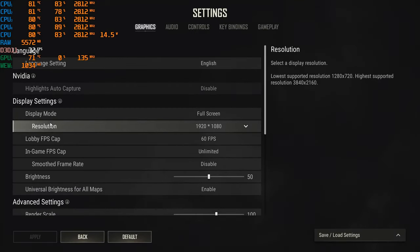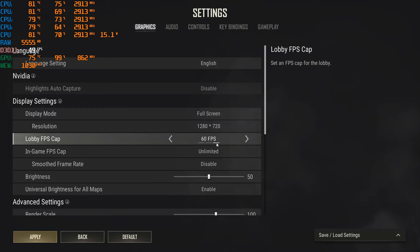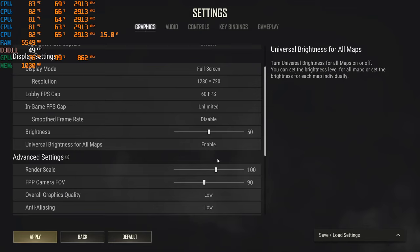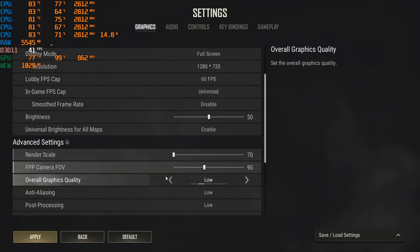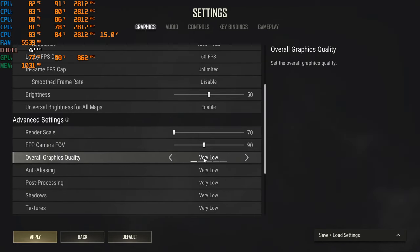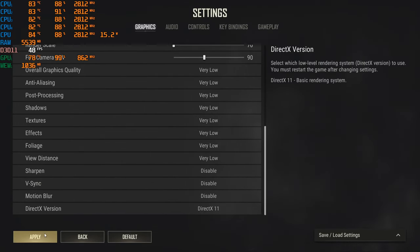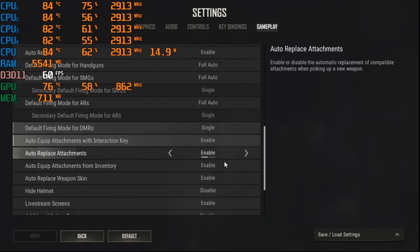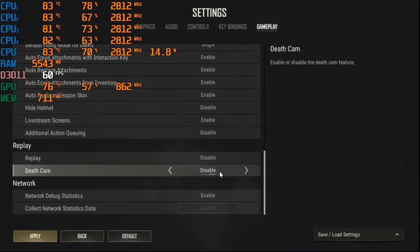Now let's start with in-game settings. Go to Settings and Graphics. Make sure you are running the game on full screen. The resolution should be set to 1280x720p, which is the lowest you can go. The render scale should also be set to the lowest, which is 70. FOV should also be set to lowest, but it's a personal preference. Then the overall graphics quality should be set to very low, and keep the rest of the settings as disabled. Now go to the Gameplay tab and scroll down. In the Replay section, make sure to disable Replay and Death Cam. This will help you clear some of the CPU usage.